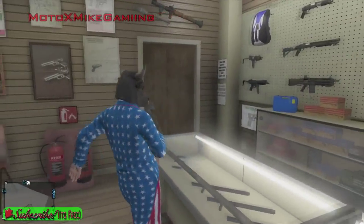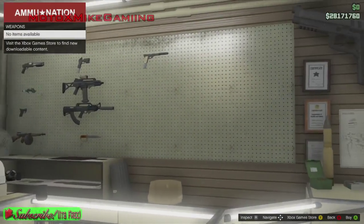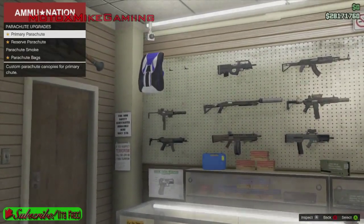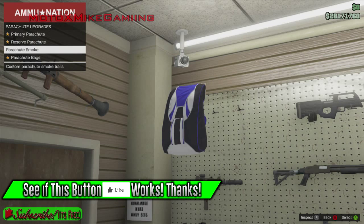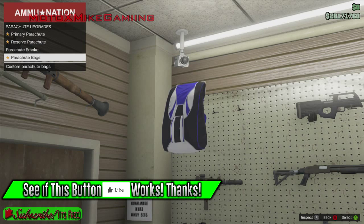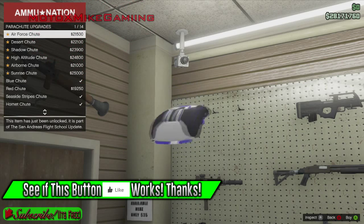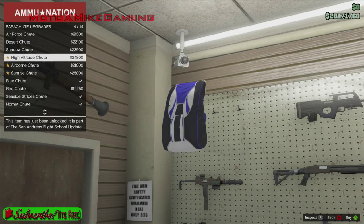First off, let's head over to the parachutes. I'm pretty sure there are no new weapons, but over here on the parachute side of things there are actually new parachutes. There's primary parachutes, reserve parachutes, parachute smoke, and parachute bags. For the primary parachute you can get an air force chute, desert chute, shadow chute, high altitude chute, airborne chute, or sunrise chute.